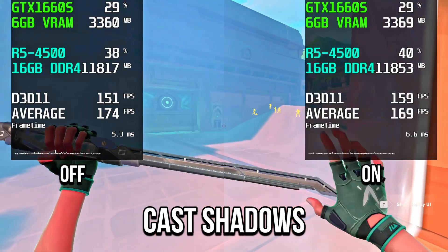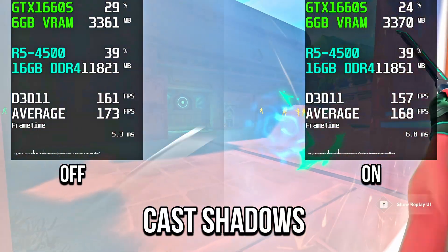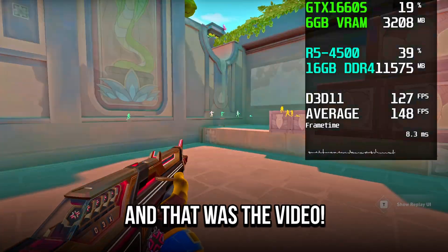With cast shadows, GPU and video memory stayed the same, but average FPS dropped with it on. To get the most FPS, it's better to keep it off.